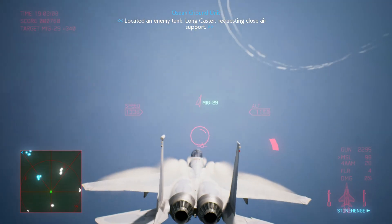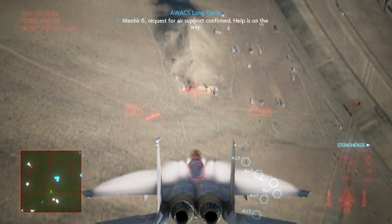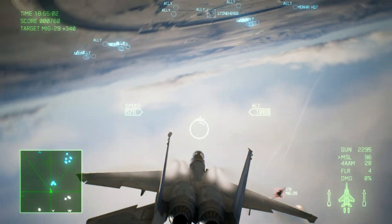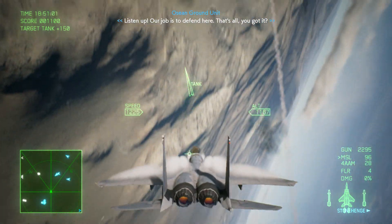The air tanks are ahead. An enemy bank — Longcaster, request close air support. Menhir 6, request for air support confirmed. Help is on the way. Menhir 7 Edge, listen up. Our job is to defend here. That's all, you got it? This should be easy. Go earn your paycheck.